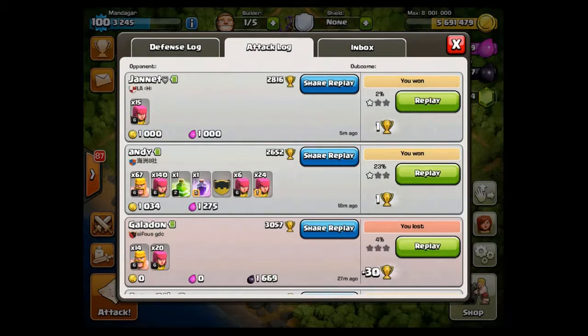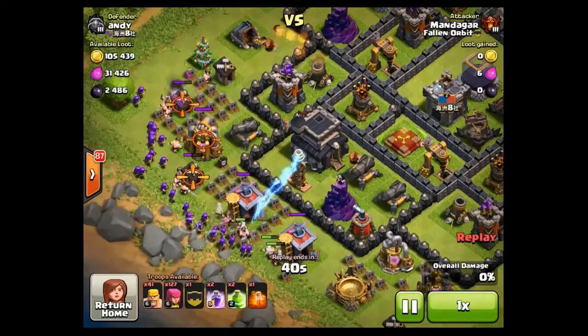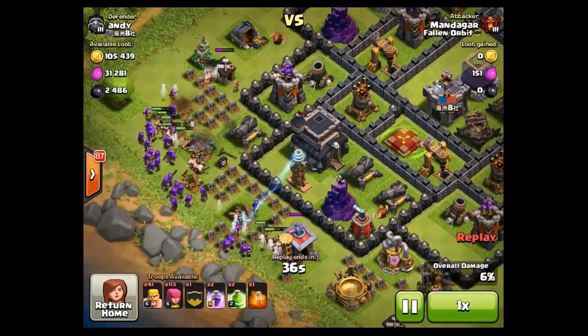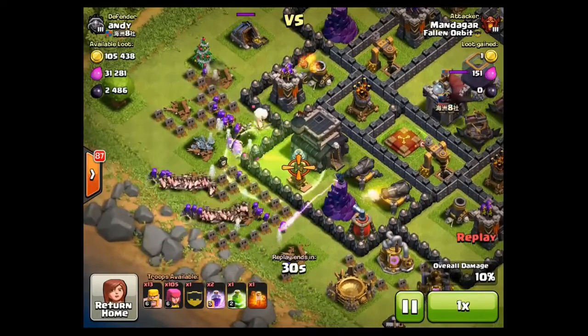Hi all, Mandagar here. I hope you are having a great day. Today's video is slightly different than the previous one since I didn't actually get many raids worth showing. The one running in the background is a semi-exposed Town Hall 9 where a dragon comes out of the clan castle — it could have gone wrong but I managed to pull it off.